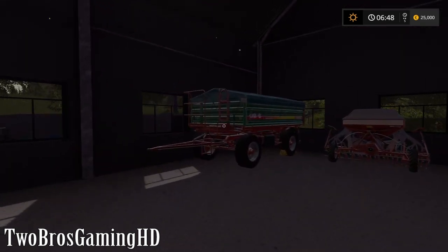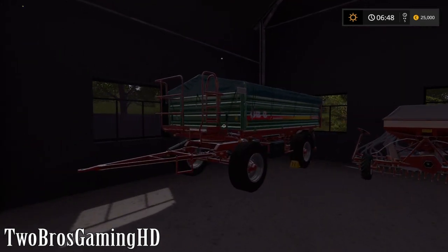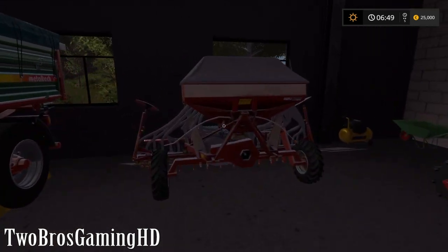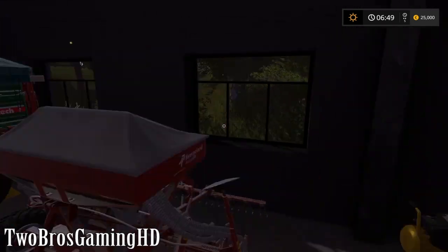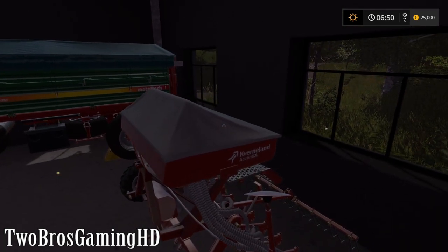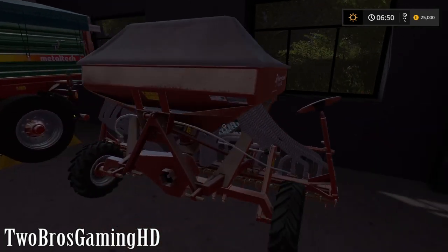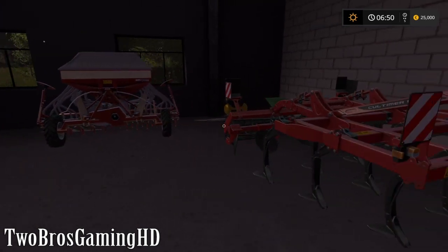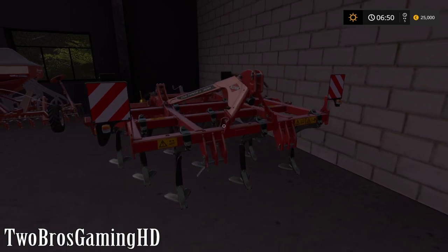So let's see what we have in here. We got a wagon - that is a small wagon as you can see. I am definitely going to buy something bigger when I get the time and money to do that. We also got a seeder right here, the Quenoland Accord DL, a little seeder, I think it is like 3 meters wide. Then we got a cultivator, also 3 meters wide.